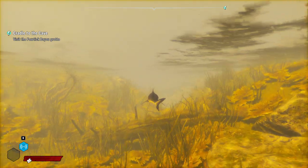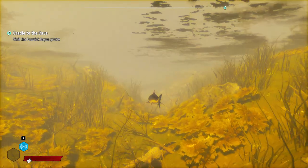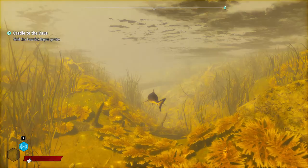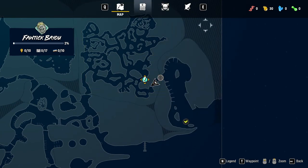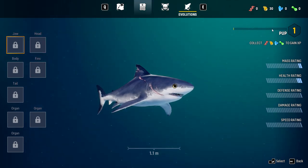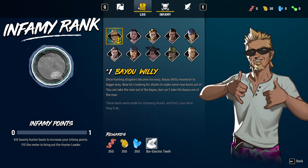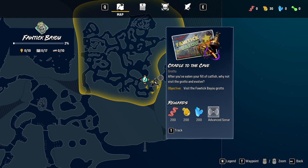Welcome back. We just popped in after the little tutorial so we are a baby shark and we've eaten nothing — well, we ate the hand when it popped out. We're basically still very new. First thing we're going to do is press M to bring up the map and we're going to head straight over to get our advanced sonar.